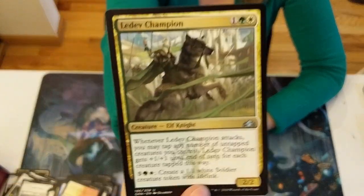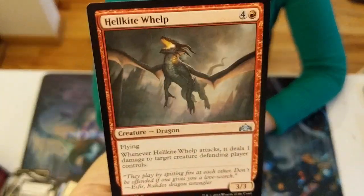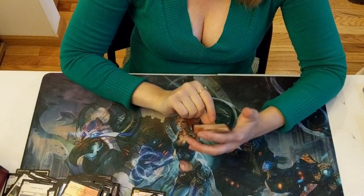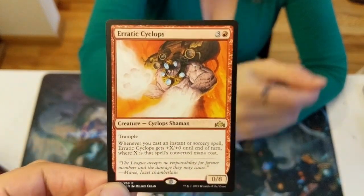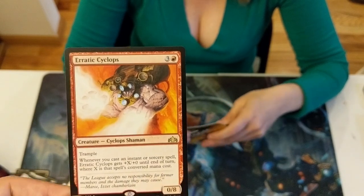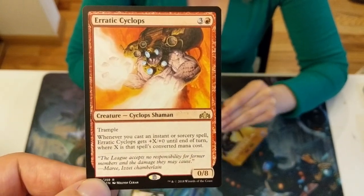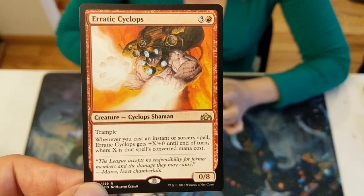Medved Champion. Hellkite Whelp. The rare is Erotic Cyclops. It's a 0/8 trample — when you cast an instant or sorcery spell it gets +X/+0 where X is that spell's converted mana cost.